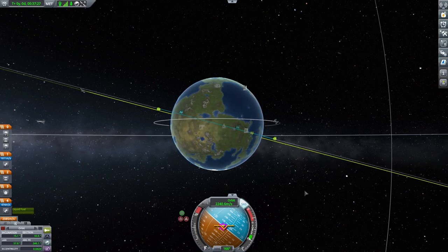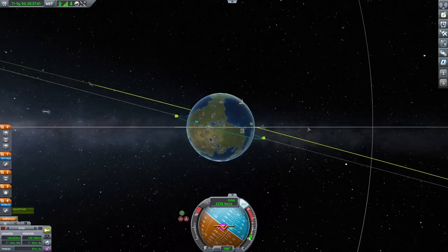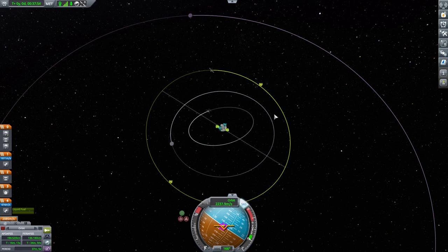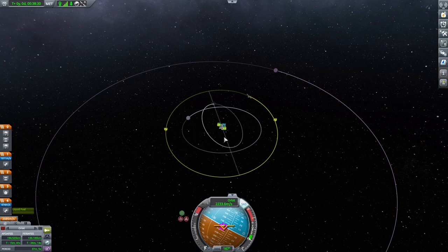Here we are in orbit — 194 by 130. I had to do a pretty big correction burn to get the inclination right; I ended up spending about 450 delta-v. We're on the right inclination now, matching our target. I want to push my periapsis out to touch the target orbit. It's a pretty circular orbit at 16.4 — so I'll push out this side and match the orbit, leaving the other side short for now. I'll play around to get this orbit close, then cut back for the rendezvous.